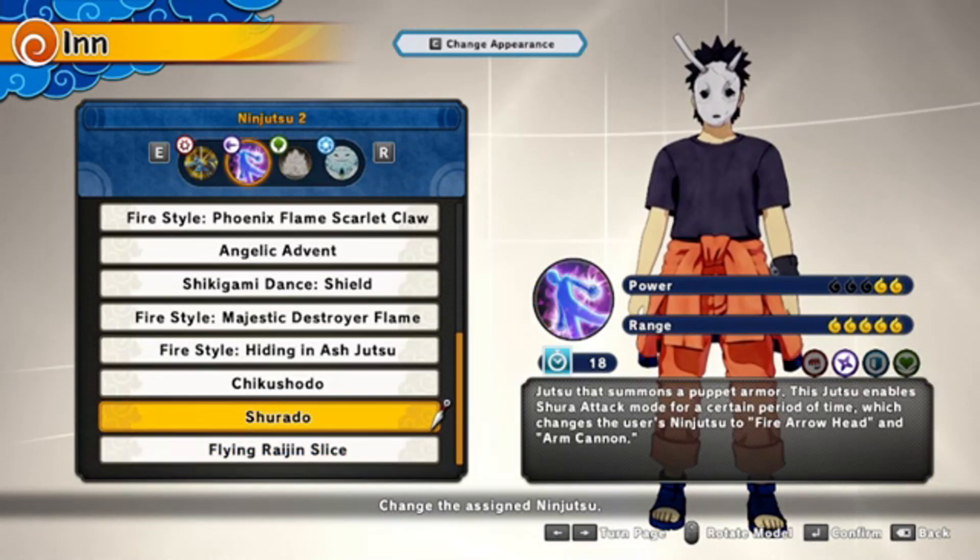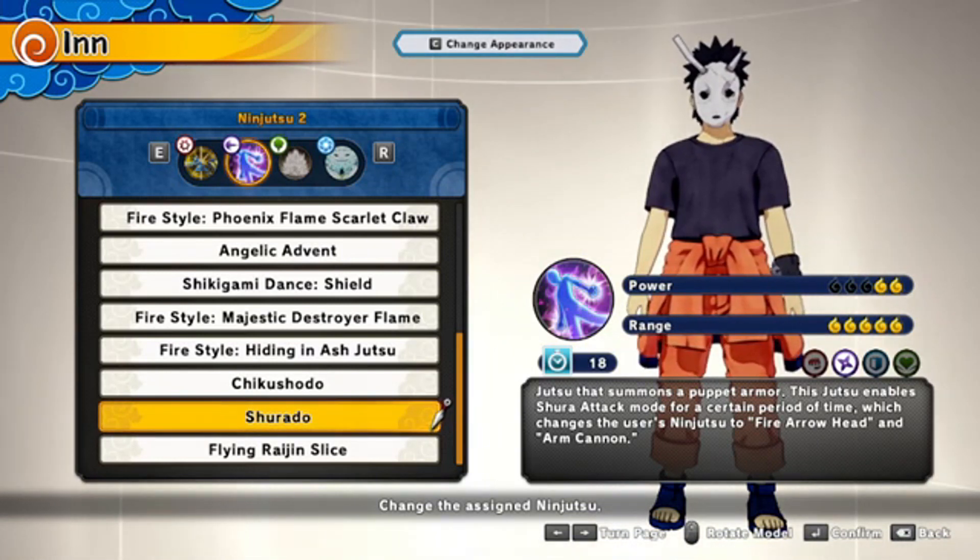Next up we have Sherato, a jutsu that summons a puppet armor. This jutsu enables Shura attack mode for a certain period of time, which changes the user's ninjutsu to Fire Arrowhead and Arm Cannon. Fire Arrowhead is basically a one-shot but I'd recommend going for Arm Cannon because it gives more shots and more range, while Fire Arrowhead just shoots in one area like a sniper.